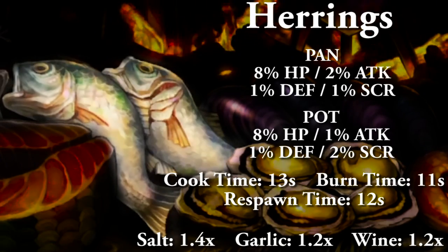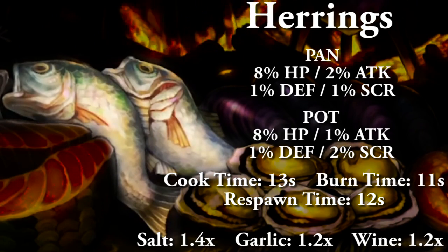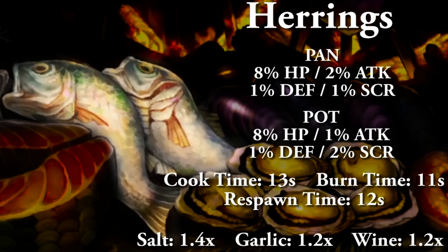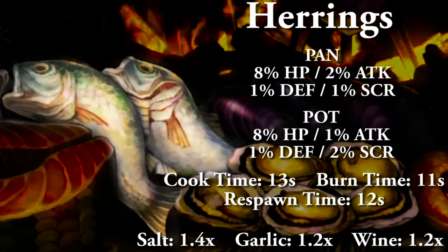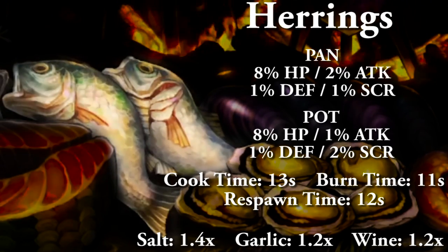The herrings (whole fish) in a pan gives 8% HP, 2% attack, 1% defense, and 1% to score. In a pot gives 8% HP, 1% attack and defense, and 2% to score. Full cooking time 13 seconds, food burn time 11 seconds, and food respawn time 12 seconds. As for spice modifiers: salt is 1.4x, garlic and wine are 1.2x your overall stat bonuses, capping out at 1.8.